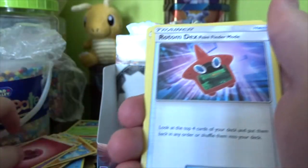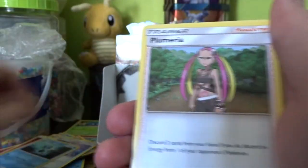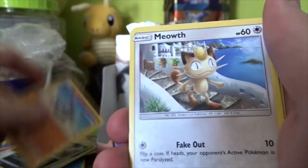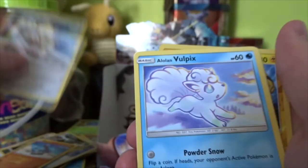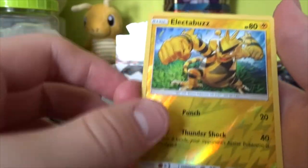We have a Fairy Energy. Going through the commons a little bit faster now: Rotom Dex Pokéfinder mode, Seedra, Plumeria — also a common — Alolan Grimer, Riolu, Meowth, Alolan Vulpix, Wimpod, Reverse Electabuzz — a cool reverse — and a Butterfree Regular Rare. Electabuzz is a cool Pokémon to have as a reverse.